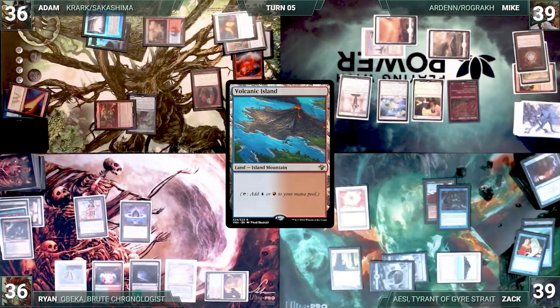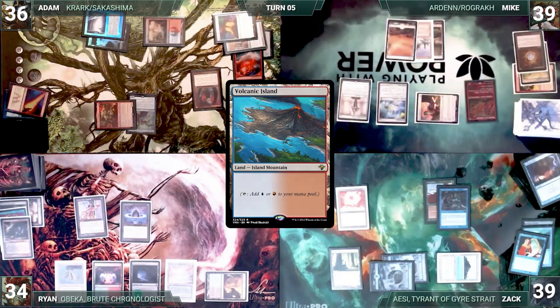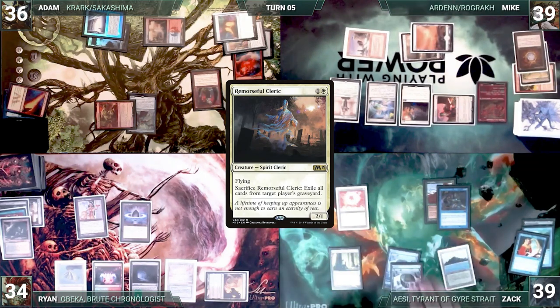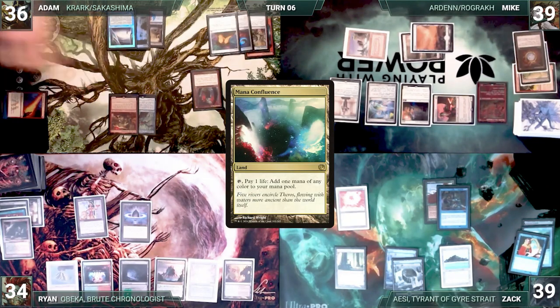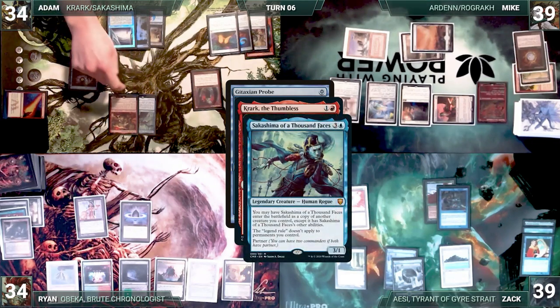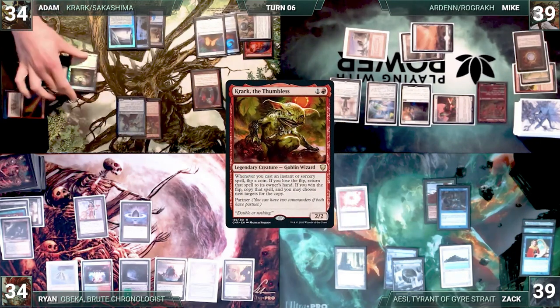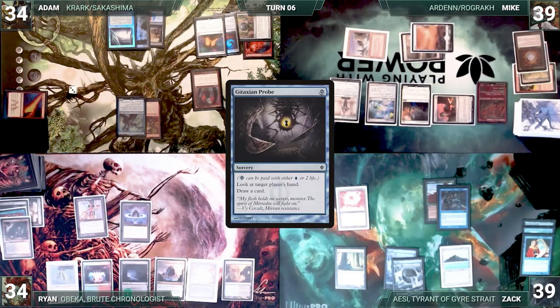The turn passes to Mike. Mike draws and swings Aven Mindcensor at Ryan for two. In his second main phase, he casts Remorseful Cleric, paying one for Rhystic Study. Zak draws and passes. Ryan draws and plays Mana Confluence, then passes to Adam. Adam draws, plays an Island triggering Burgeoning. He casts Gitaxian Probe paying two life, triggering Krark, Sakashima, and Rhystic Study. Adam pays for Rhystic. Sakashima resolves — Adam loses his flip and returns Probe to hand. Krark resolves — Adam wins the flip, copying Probe and targeting Zak. Adam looks at Zak's hand and draws a card.